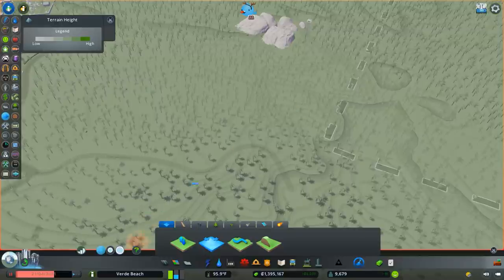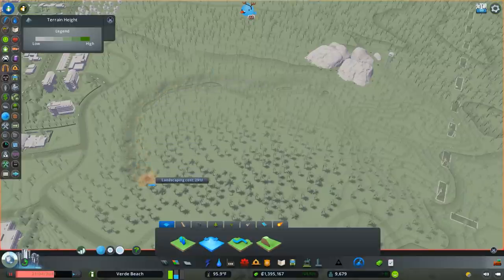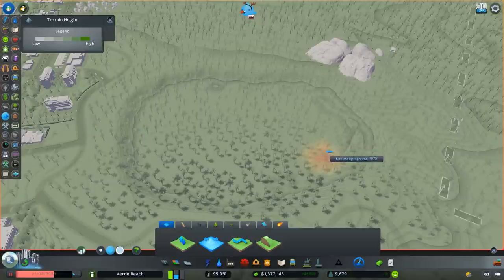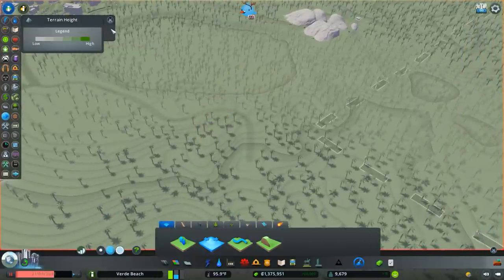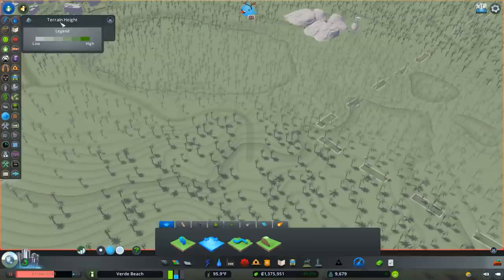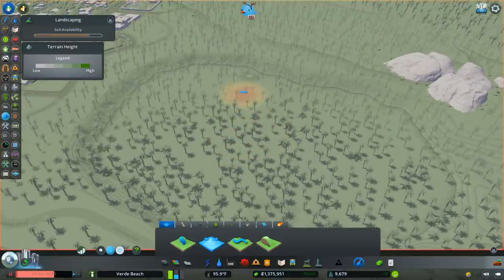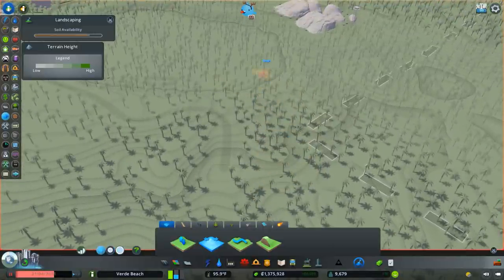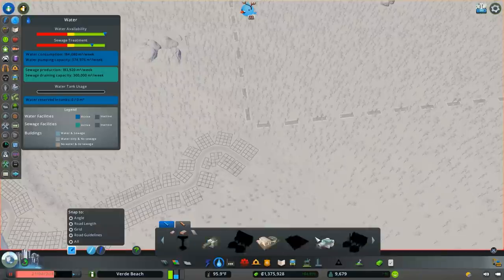I'm looking at the grades and I think I'm going to place the first outline of the water body here. Now I want to be really aware of the amount of landscaping soil I have available. I'm going to move this out of the way because I'm obviously going to be storing a whole bunch of soil with this, and I don't want to go overboard.